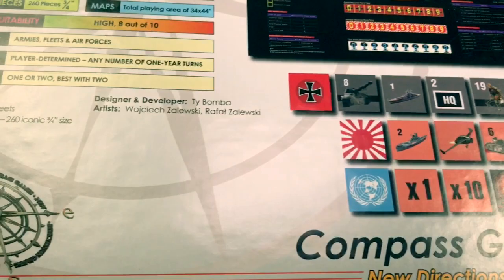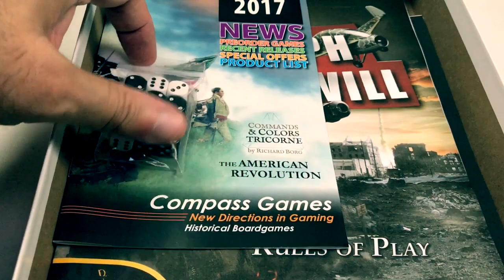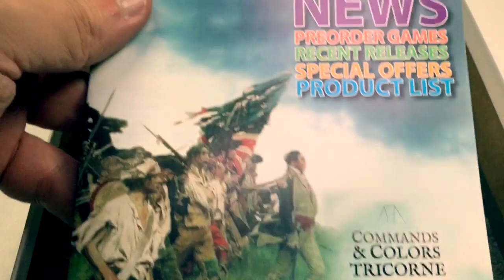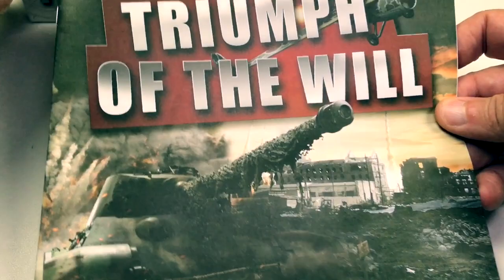That's the back of the box. If you want to see what's inside, buy your own game or stick around because I'm opening this one right now. Here we have the contents: 12 six-sided dice — six black and six white with rounded corners so they roll well — and a 2017 Compass Games catalog.